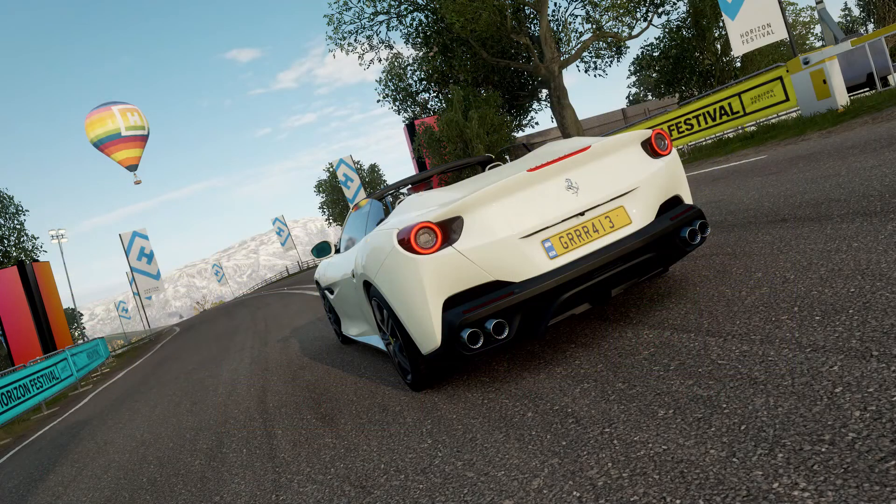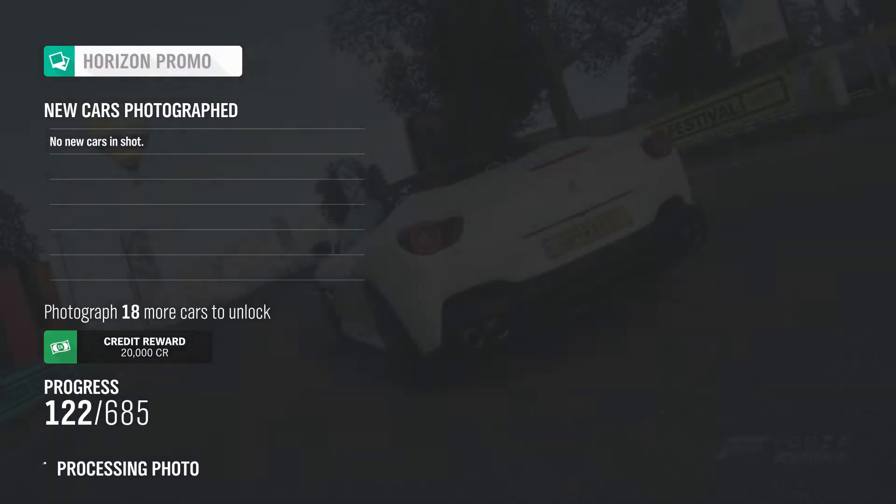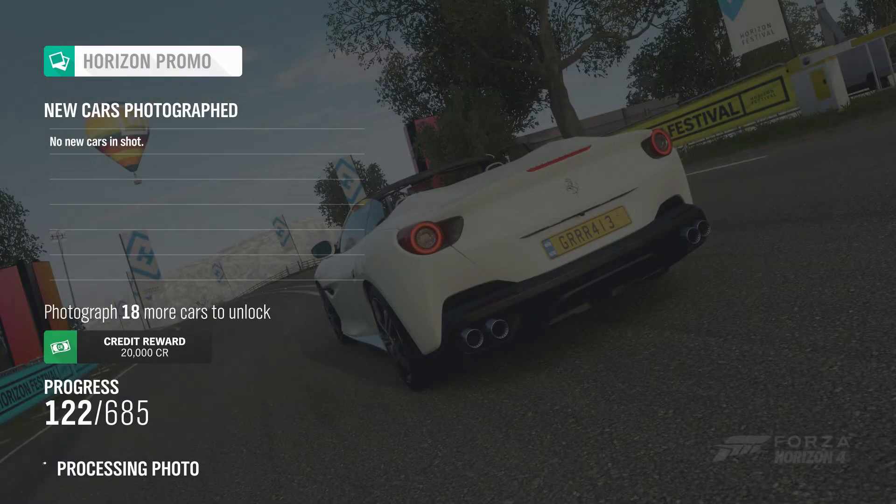Now, for those of you guys familiar with Horizon 3 and Horizon 2, you probably remember Horizon Promo. You take a picture of a car, and all of a sudden you get this screen to pop up, and it'll process the photo to determine if there are any cars you have not taken a picture of, and it'll give you a point towards your progress. Of course, I've already taken a picture of this Ferrari Portofino because this is the fourth time I've recorded this video now, because it keeps corrupting for some reason.